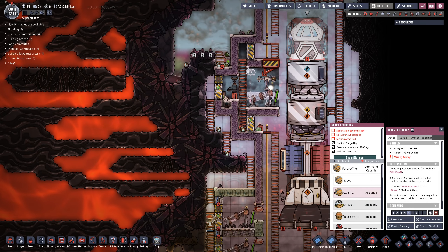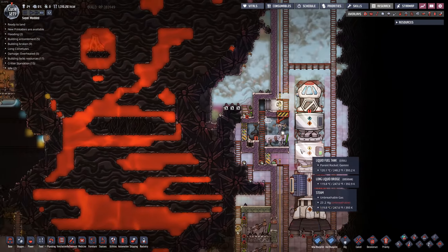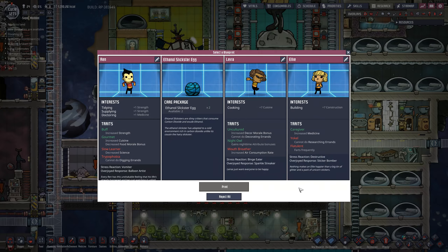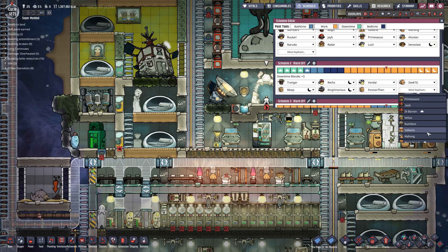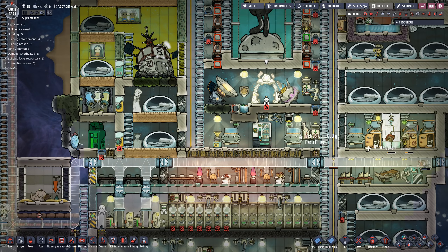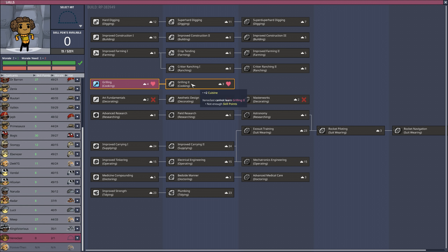Zack, jump aboard. We do need some more duplicants because we are losing a few of them to the rockets. Let's go find one. Farts frequently — automatic DQ, sorry. You really like to cook, don't you? Stress reaction, binge eater — this all makes a lot of sense. Your name is going to be Xenoclast. Thank you so much for being a Patreon supporter and welcome to the base. I'll put you on the night crew, and since you like cooking so much, we're going to make you a chef.